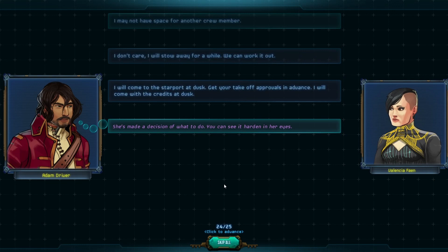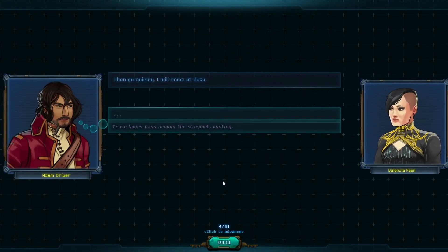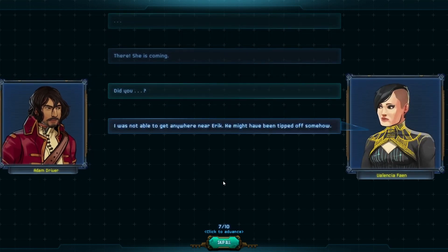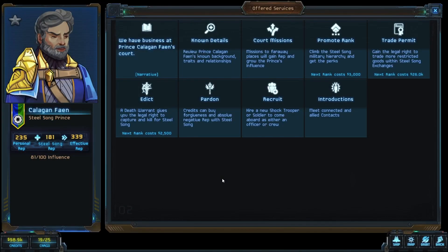She has made a decision — you can see it harden in her eyes. Valencia aims to join our crew as a crew member, not an officer, and will join even if we lack bed space for the moment. We'll be waiting. Tense hours pass around the starport. There she is — she's coming. She was not able to get anywhere near Eric; he might have been tipped off. So she's leaving in peace — she said her goodbyes to Callaghan. If I had chosen one of those other dialogue options to reveal some details, she would have gone to try to kill him, but I didn't. Her father was going to send her away anyways.